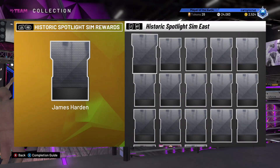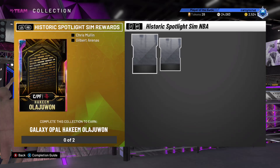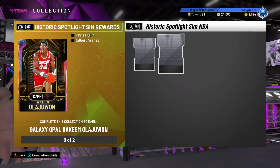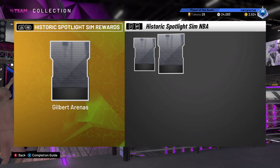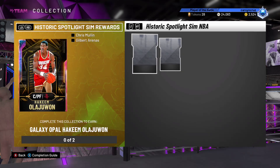We'll start off with the NBA ones. Galaxy Opal Chris Mullin and Galaxy Opal Gilbert Arenas — Arenas for the East, Mullin for the West. Those are the two cards you'll get, and they lock in for Galaxy Opal Hakeem, who will go with Harden and that Kobe to be the overall collection reward. We don't know who that's going to be yet.